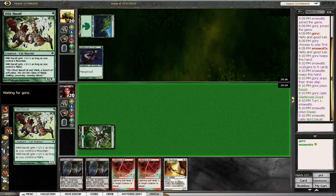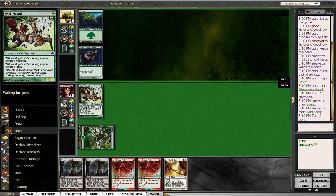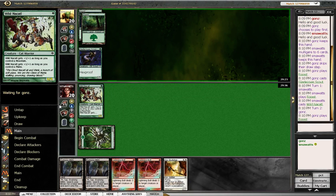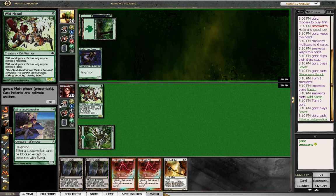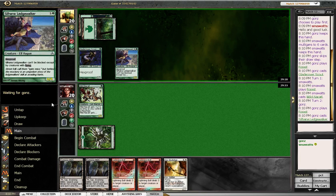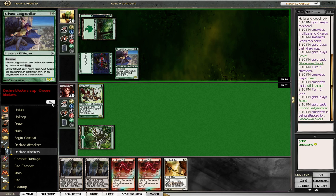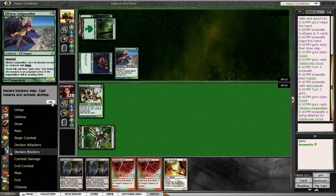Alright, play Wild Nacatyl. Hopefully they're playing just G1 — the one-casting-cost mono-green deck. Ledgewalker's also Hexproof. Not going to trade there.